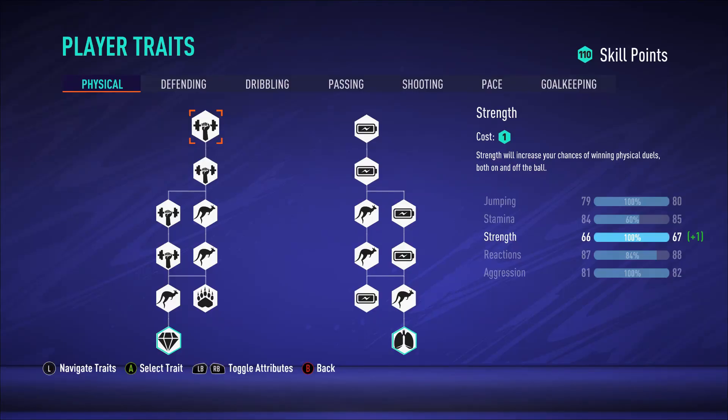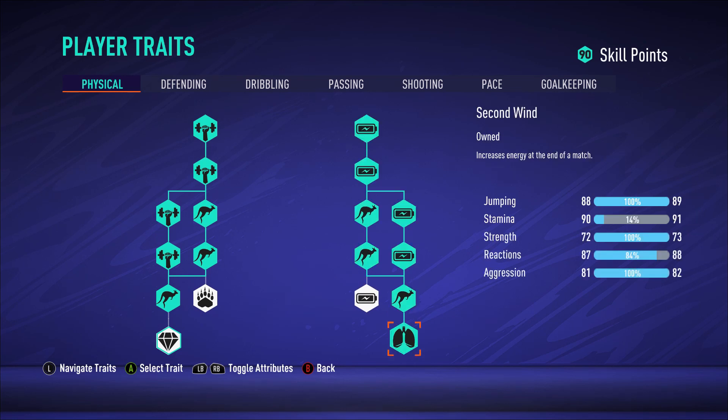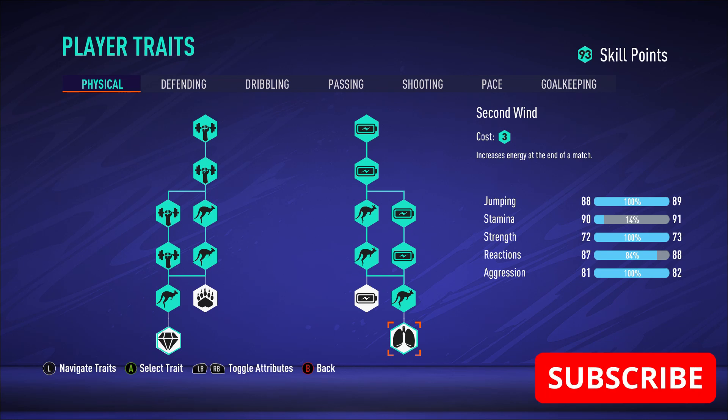Let's get into the skill tree. What you want to be adding is very simple — you want jumping to go up. Strength won't really put it up too much, so I keep away from the strength part. Second wind is super important for some people. If you have 90 stamina and can control yourself, that's fine. But if you're finding yourself with low stamina at the end of the game because you're running up and down the pitch, second wind is for you. At this point I don't use it — 90 stamina is a ton of stamina.